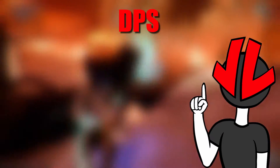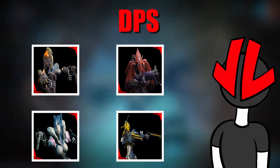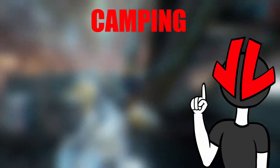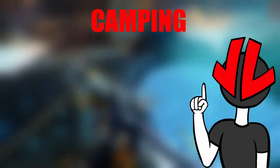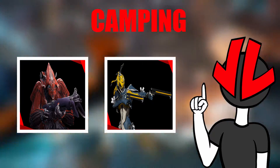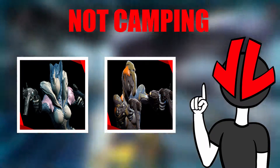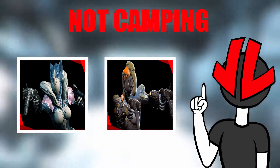For DPS frames, we have Ember, Chroma, Saryn, and Mesa. The decision on what frame to pick here is whether or not your squad wants to camp. If you do want to camp in a hallway where enemies come through only one direction, then choosing a frame like Chroma or Mesa is a little better. If you're not camping, then Saryn or Ember is better.